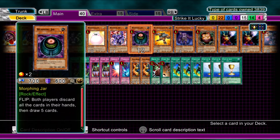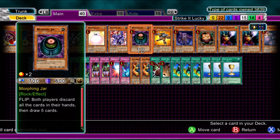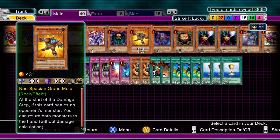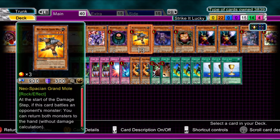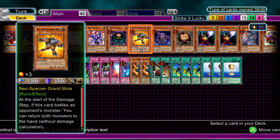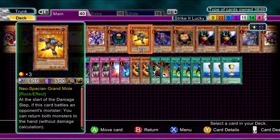Morphing Jar, because you will need to refresh your hand as often as possible, especially to get through those continuous cards and set up the field. Neo-Spacian Grand Mole — a bit of anti-meta going on here. If you're in a bit of a jam and someone synchro'd up or being a pain, then get rid of that monster — send it back to their hand or extra deck.